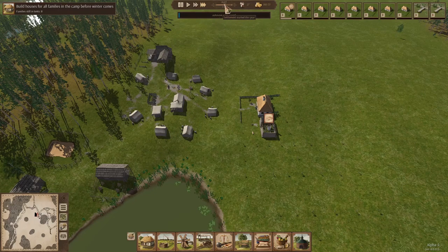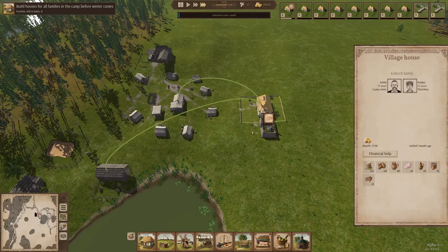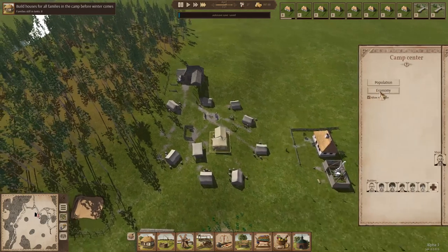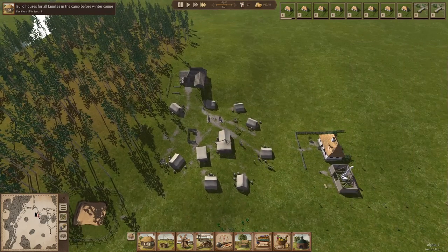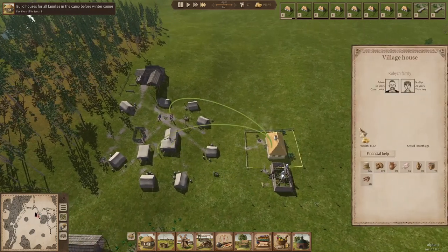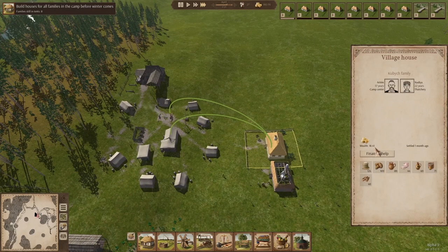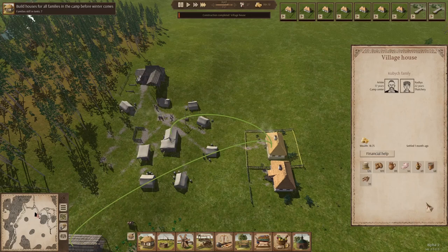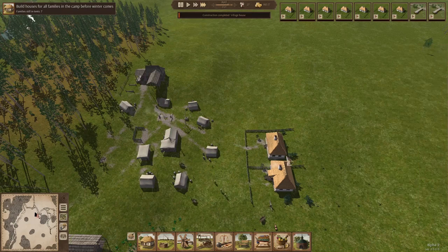I generally don't like to build the town hall until everyone's in these houses, because then they'll leave if it gets to be end of November and there's no houses. So this first house should be our mayor — yep, you see he works at the camp center. So that's our mayor and his wife. Every family starts off with wealth, and they have resources that they come in with. These are all things we're going to need to establish for ourselves before spring rolls around, or else people will leave.